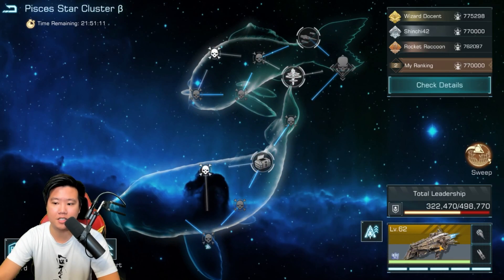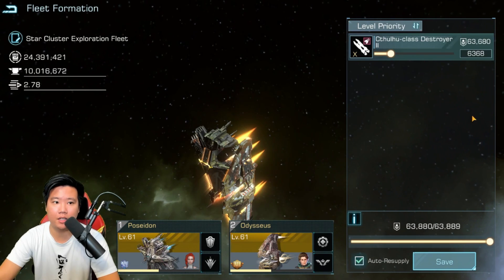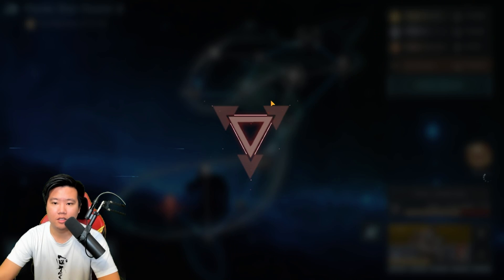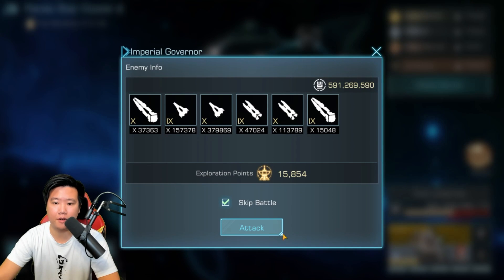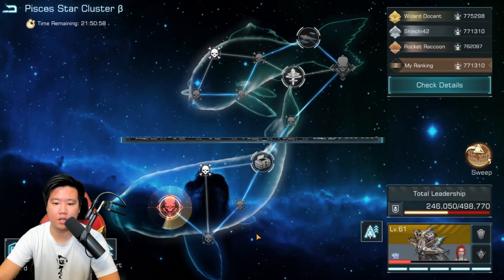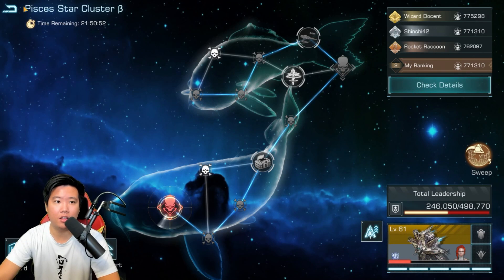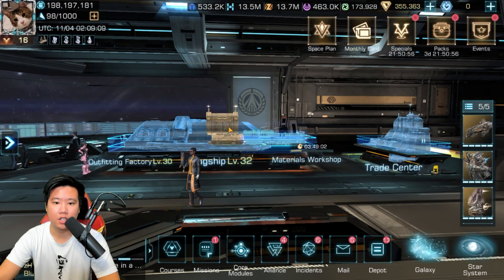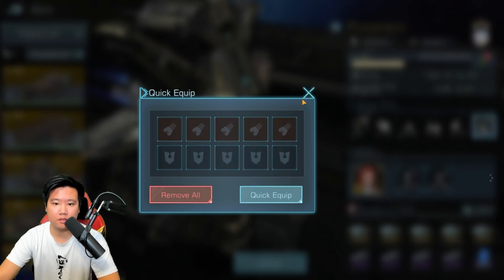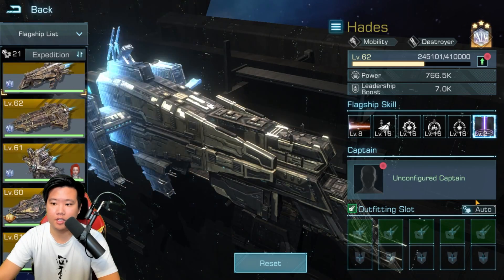Let's battle this out — this is pretty much just going to be a suicide fleet. We're just going to let it take a lot of damage until we can't battle anymore. Current score: 771,310. Let's remove the gear and go back in.